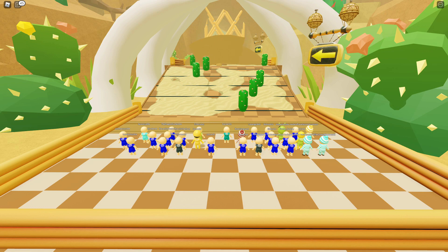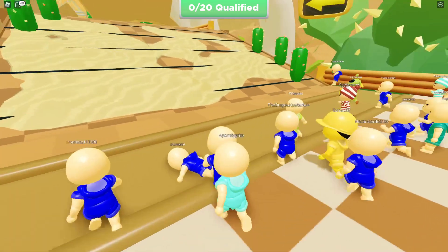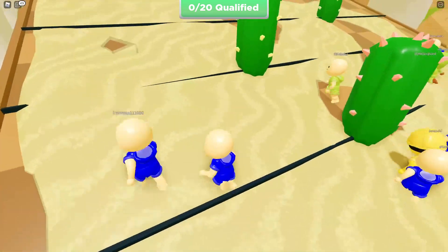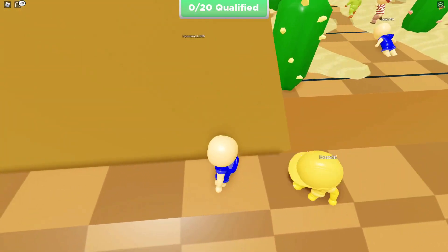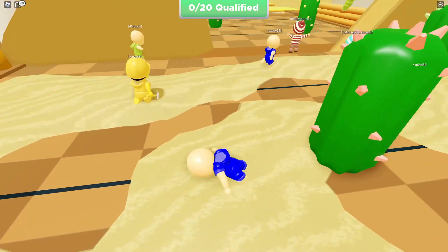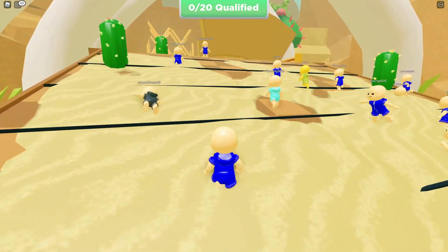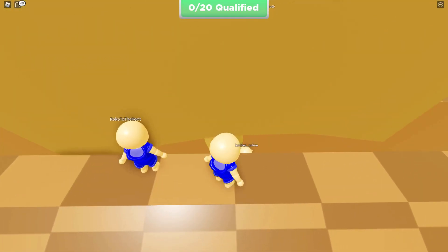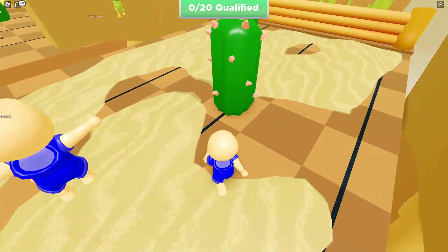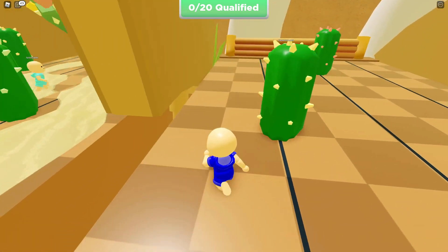Now we're finally in the round. This is the canyon map and it does look a lot like Fall Guys. On this first part we just have to avoid the cacti — it's actually very easy, just don't get hit. Oh no, I jumped forward and it got me. I have to do this again. I might lose because I've never even played this before.